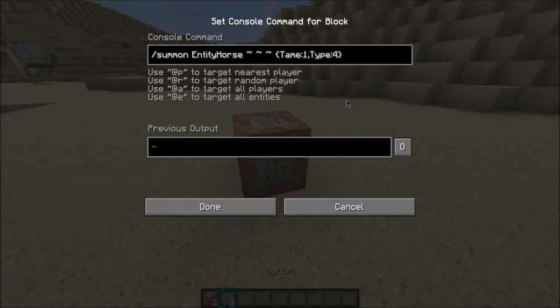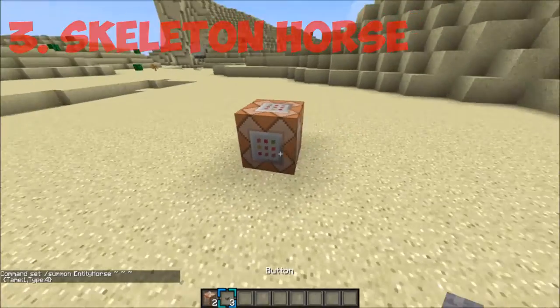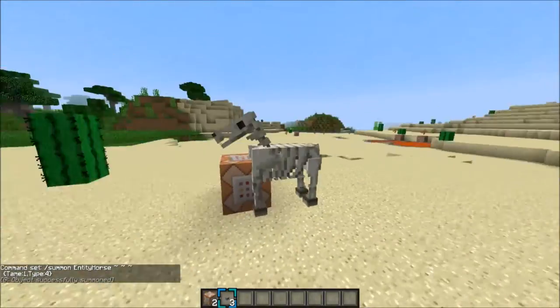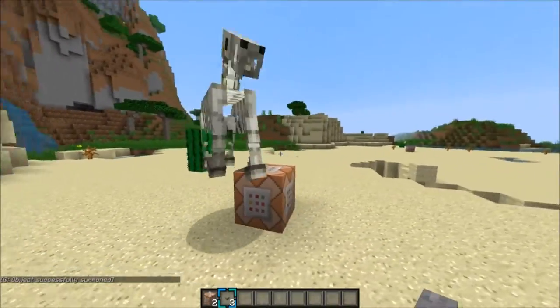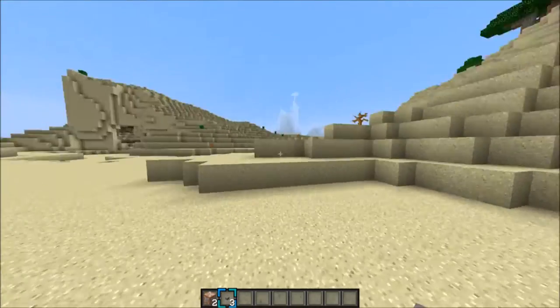Last but not least for the common ones, we have a nice skeleton horse that you guys can interact with. What you want to do is type this in — it's gonna be the third one down below. Click done, put a button on it, and click that. Here you go — you got yourself a nice little skeleton horse. You guys can punch it and stuff. I think it acts just as a regular horse. I'm not really too experienced with this horse, but he's gonna be doing his own thing now, so let's let him be.